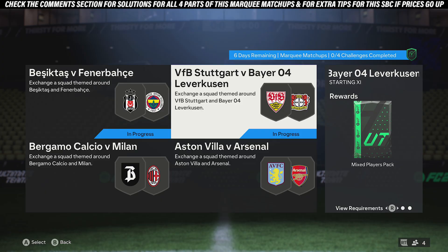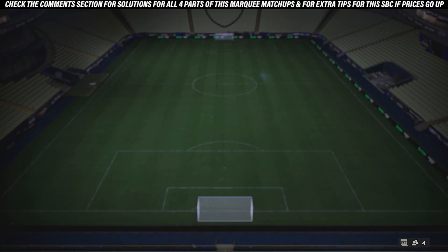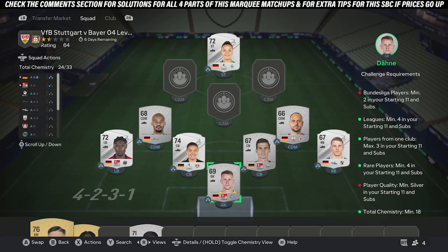Jumping into this Pumaki matchups SBC. For this mixed players pack, all the requirements are: at least two players for the Bundesliga, at least four different leagues on the team, three players max from one club, at least four rare cards, seal cards for quality, and 18 chemistry.